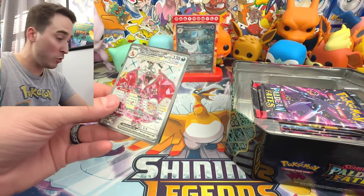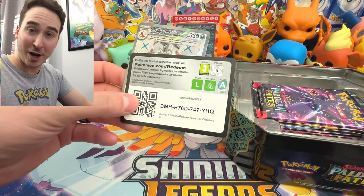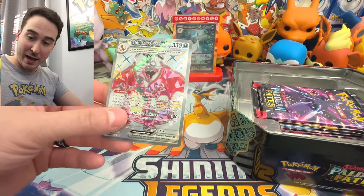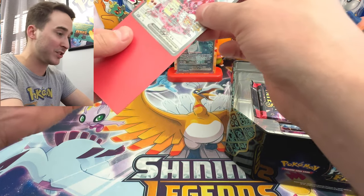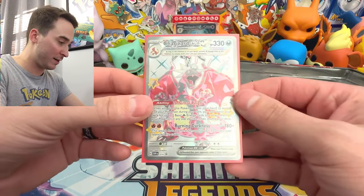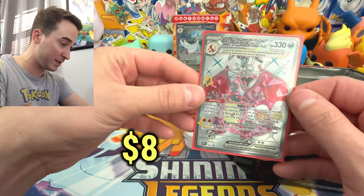I am going to go ahead and give the code card away. There you go. Let me know what you get in the comments if you get anything good. And I'm going to go ahead and sleeve this card just because it's a shiny Charizard - we've got to sleeve it. So there it is, the shiny Charizard. Looks like it's in pretty good shape too, if you guys can see there.